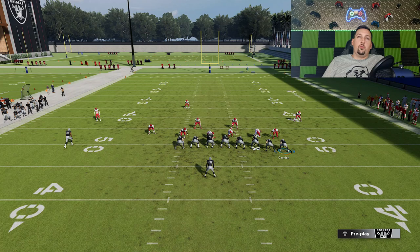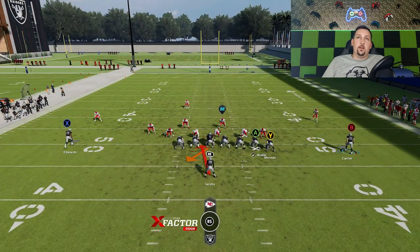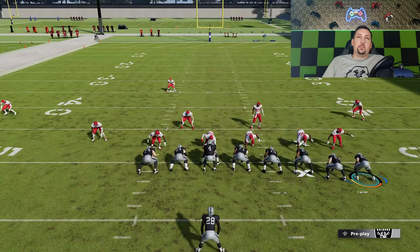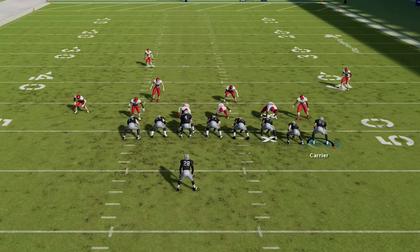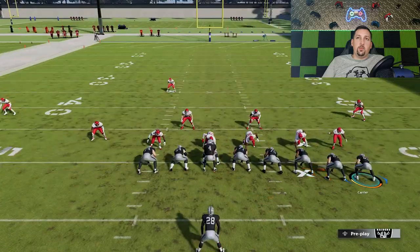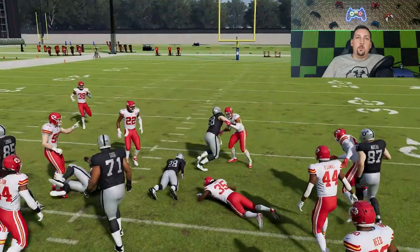You can control your defensive alignment simply by motioning out this tight end. You can see the alignment is forced towards the three tight end set. It's such an overpowered formation that every defense will start off aligned differently based off of that. So you can use that to your advantage. Like if you have a cover three, I can switch to that stretch wide receiver screen and make those guys go further away from the area I'm going, simply by motioning this guy out. If I leave him in, I have a double team block on that outside linebacker.